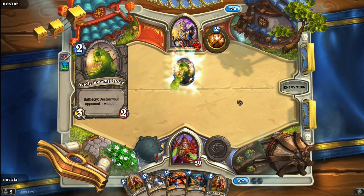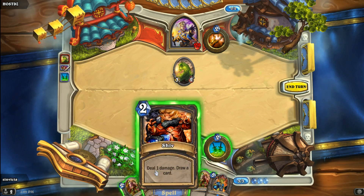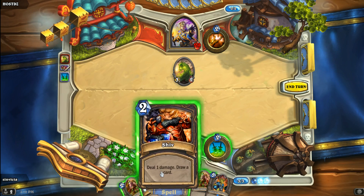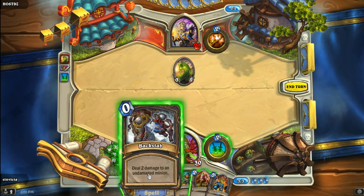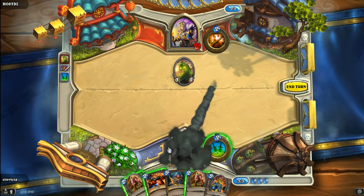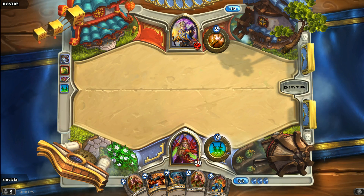An Acidic Swamp Ooze comes out, which is going to be a nice juicy target for me to backstab. Gadgetzan Auctioneer comes out as well — that is cool. I think what I'm going to do... I don't really need to backstab that. I could play Shiv here, but I can't because I don't have four mana yet, so I will have to backstab that.